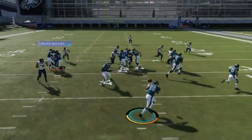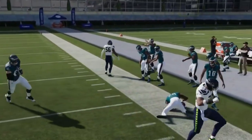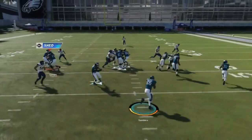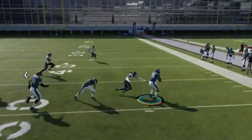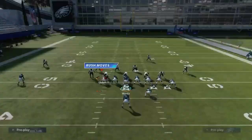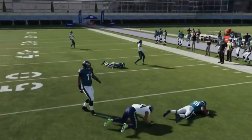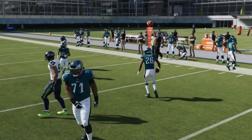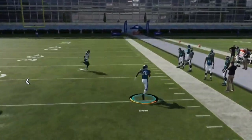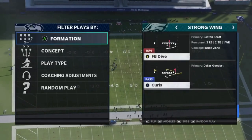Next we got the Halfback Toss — a good outside run with two pulling blockers. They can be a bit spotty, but if they get a hold of their guy you're typically going to get a good run. A lot of times defenders will elude the blockers, but when they do hit, they hit good and you get another big run.